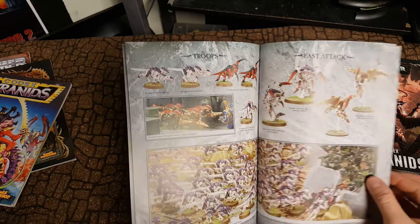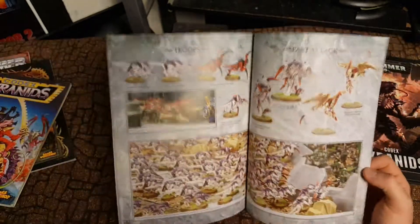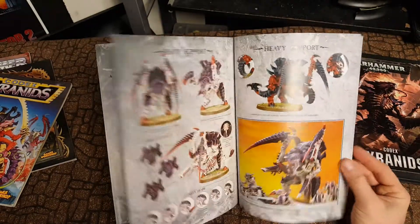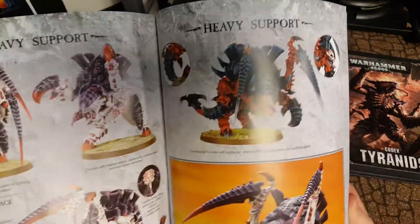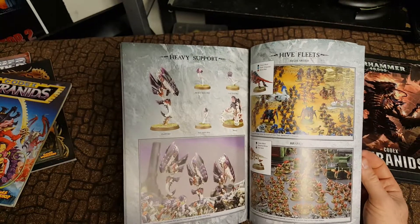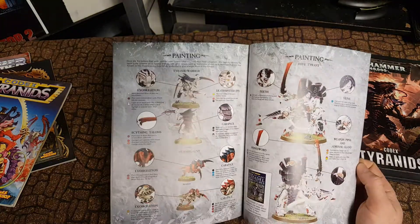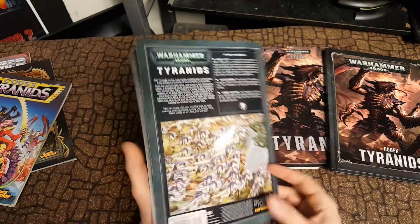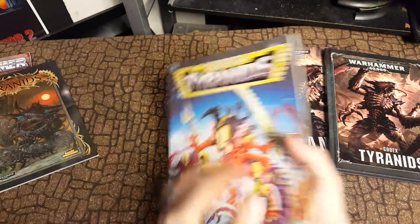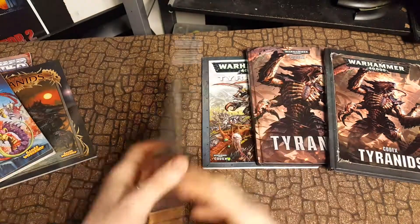The Lictors looked better. The Raveners looked way better because they were now more Tyranid Warrior-like. Old One-Eye looks a little bit different. I miss the old Screamer Killers though — there's something about that old Carnifex from 2nd edition that I really liked. These Screamer Killers were still my favorite, even though they are silly looking.